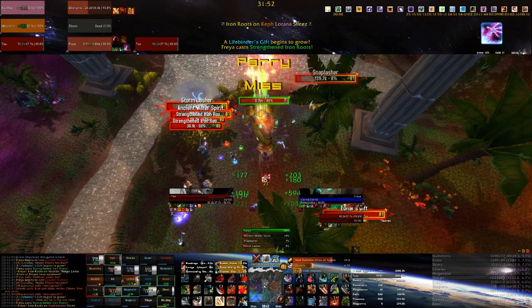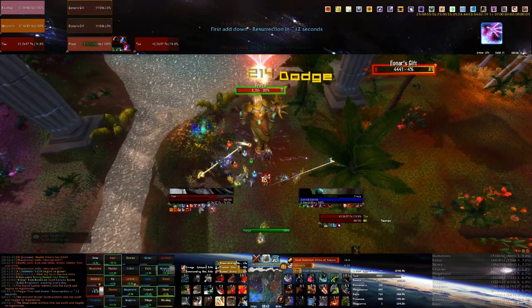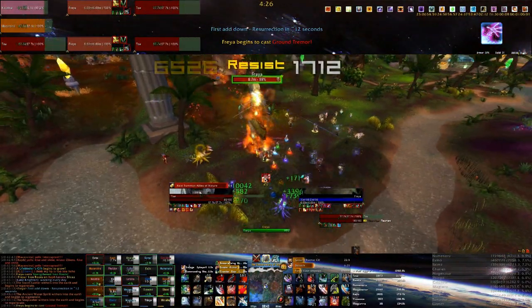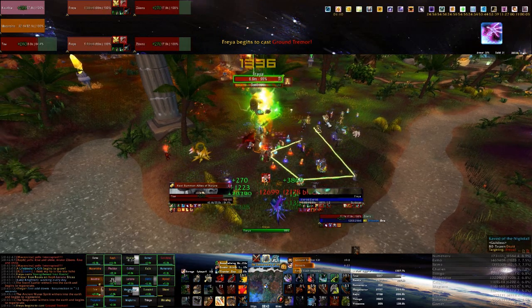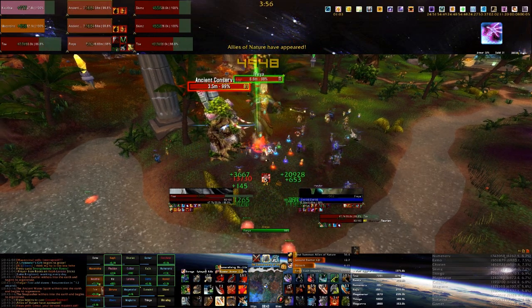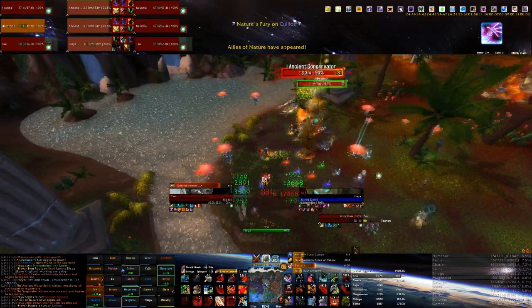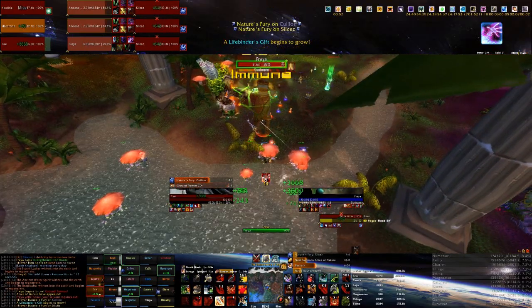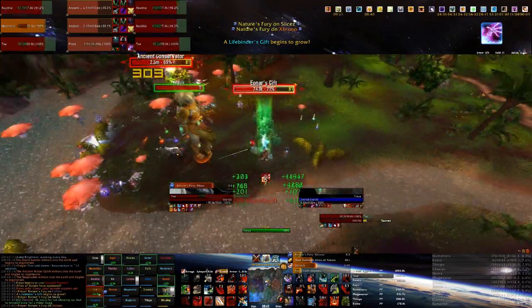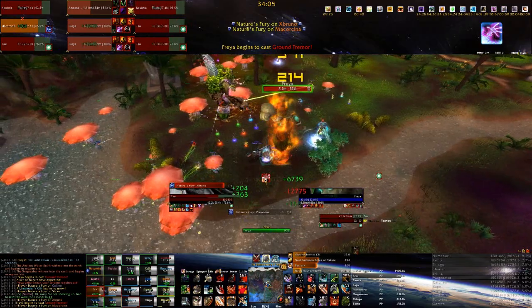Basically, when you drag out your raid frames with certain addons, the main tanks have different properties. In this case you get their name in the top left and their health bar. It's really helpful for knowing when the tanks are dying. I will make a future video on how to configure all of these addons, so don't feel stuck having main tanks in the top left corner — you can change them how you like. You can also see the target of the main tank and the target's target.